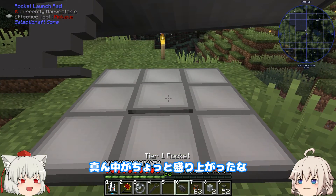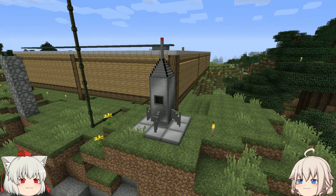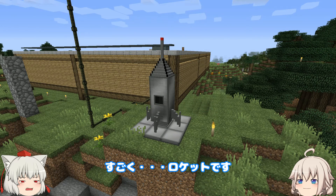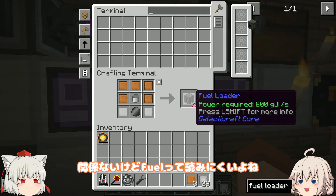真ん中がちょっと盛り上がったな。これで完成です。ここにロケットをセット。そしたら、こんな感じになります。すごく、ロケットです。フユーアルローダーを作りました。関係ないけどフューアルって読みにくいよね。